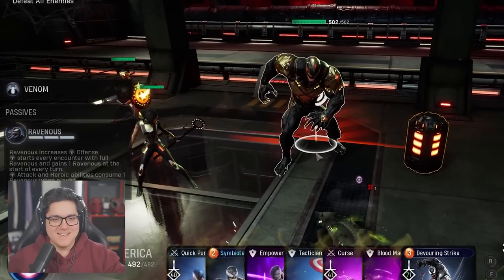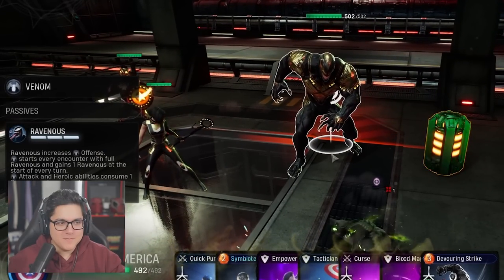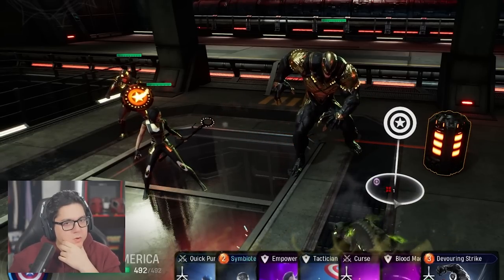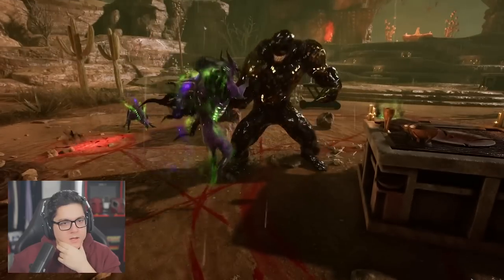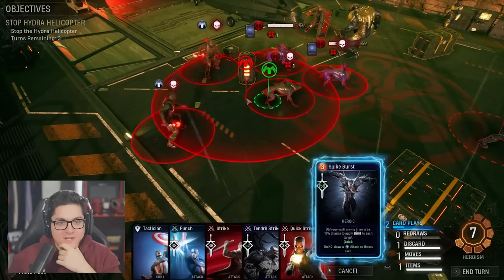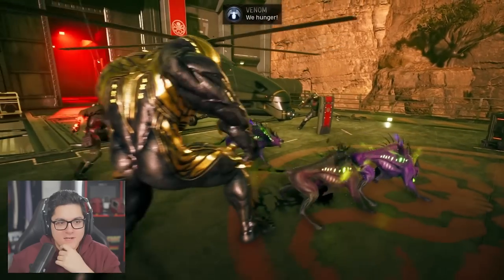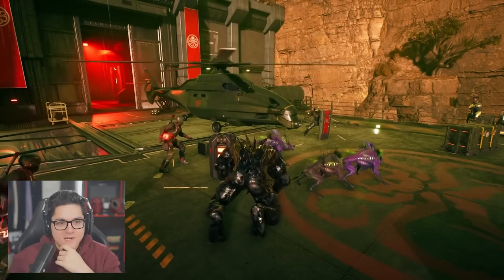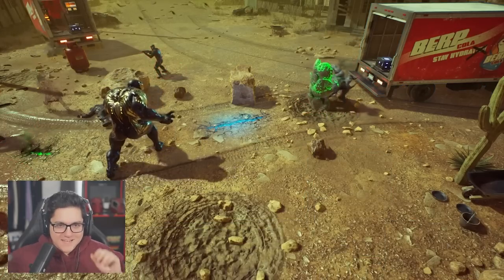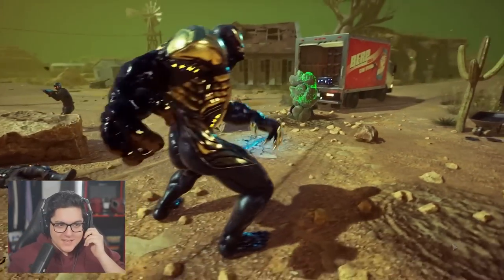A demonically possessed symbiote with a vampire's bloodlust. Contrary to other heroes that have special meters in Midnight Suns, Venom's comes in fully loaded out the gate. His ravenous charges are going to increase his base offense by 17% each, and he starts each battle with three. He's a pretty bursty character with a big damage bonus at the beginning of each encounter, but his ravenous meter decreases with each Venom attack or heroic played, then refills a bit each turn.